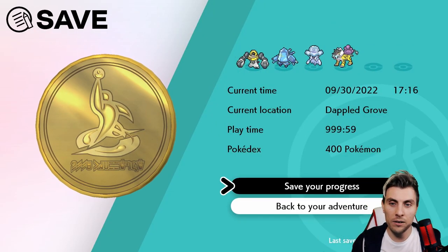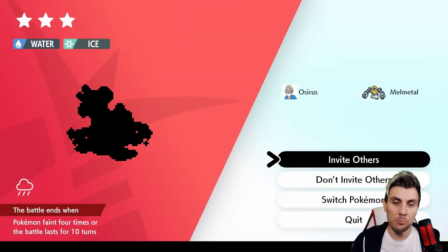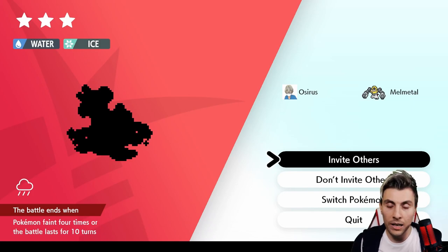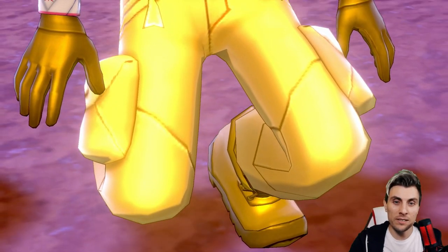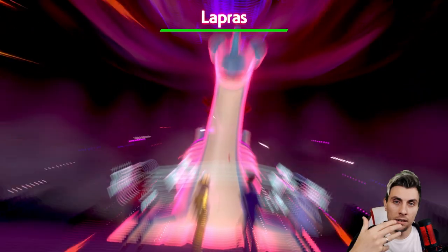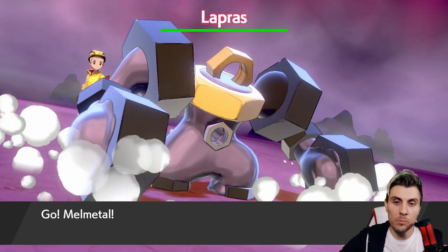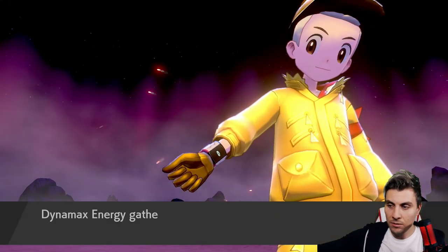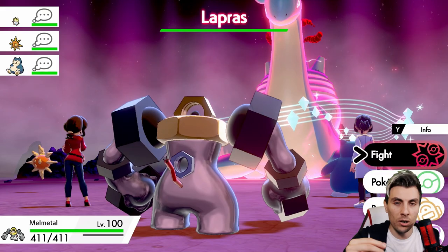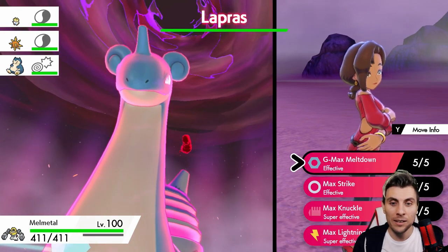If you're worried about catching it, you can go online — it will give you a 100% catch rate if you're hosting the raid for GMax Lapras. But if you want to make sure before committing, go into the den and hit 'Invite Others' so you can see the Pokemon first. You can also use these promoted raid dens to do the shiny check with C-checkers. We have a C-checker on our Discord — the link is down in the description. It's free to use, no drawbacks, and you'll be able to try to get these GMax Pokemon as shinies.